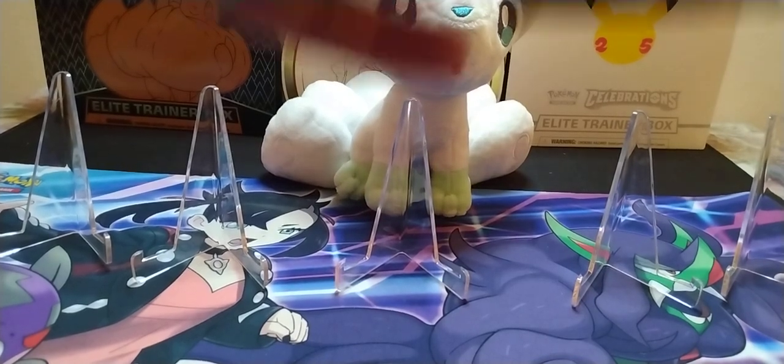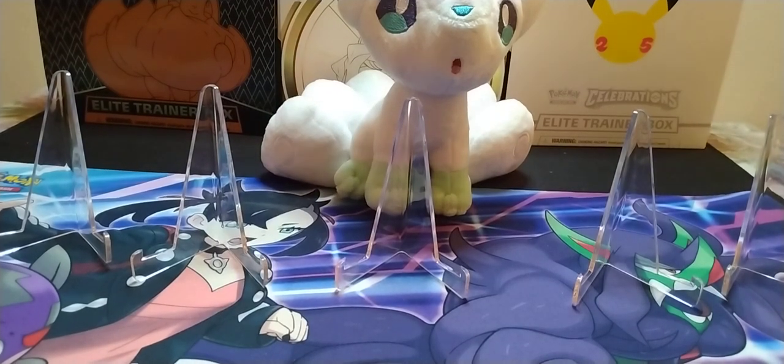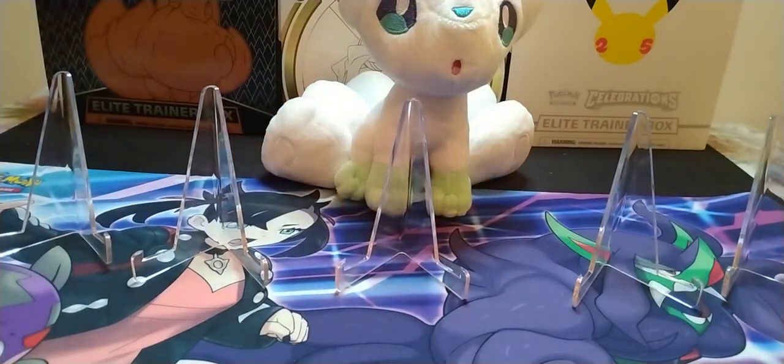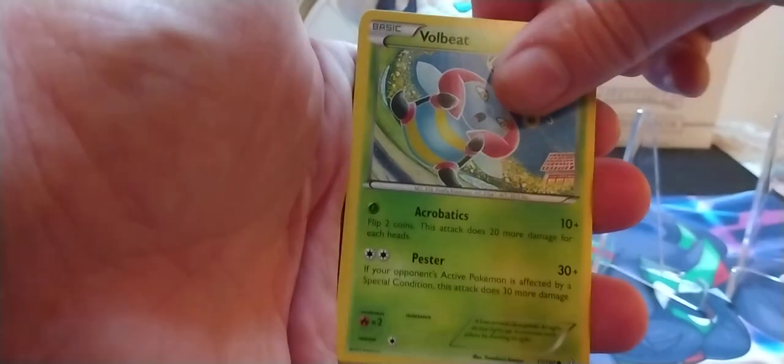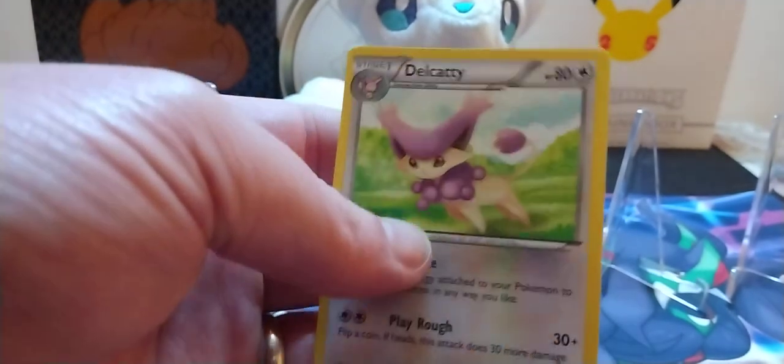I don't open these very often so I'm not really sure what to expect. We got our next one — the Gardevoir pack artwork. Man, these things open so easy compared to all the other packs. Code card for y'all. Three to the front. Starting with a Rare Candy, Bibarel, Bidoof, Rhyhorn, Volbeat, Spheal, Staryu, Clamperl, Reverse Holo Duo Blade, and a Delcatty non-holographic.